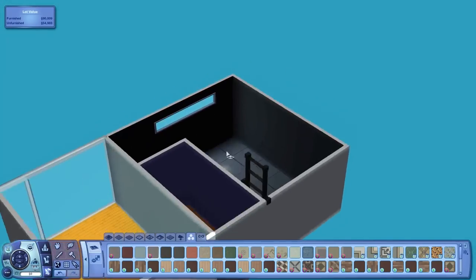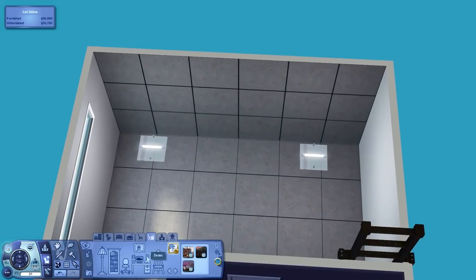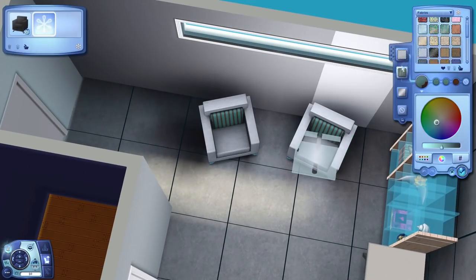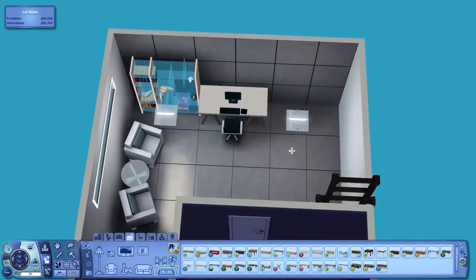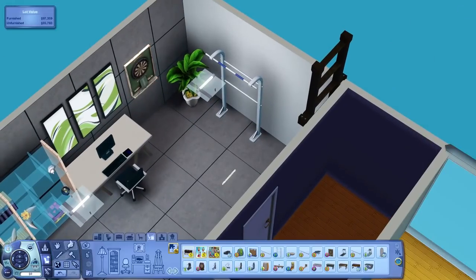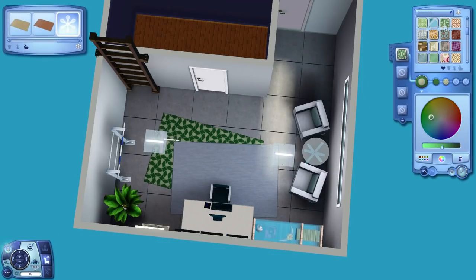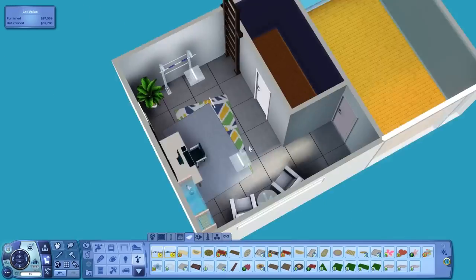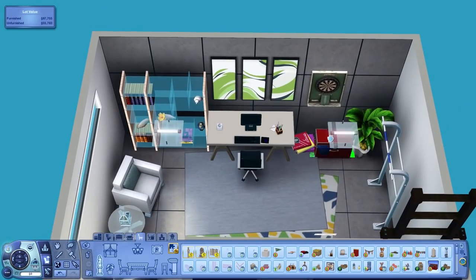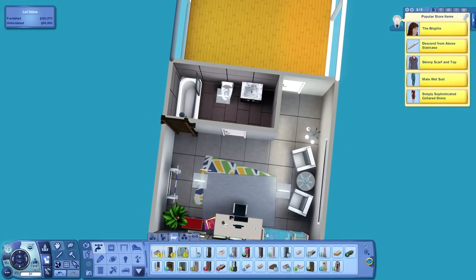Now moving on to the basement level. Down here we have an office area - some bookshelves, a little sitting area, and a desk. One thing about the basement is you can't go into free camera mode inside a houseboat basement for some reason, so the screenshot at the end is just a floor plan view. There's also a layered rug like in the master bedroom. For activities, there's a pull-up bar and some darts, and of course sims can swim since there's an ocean all around the house.